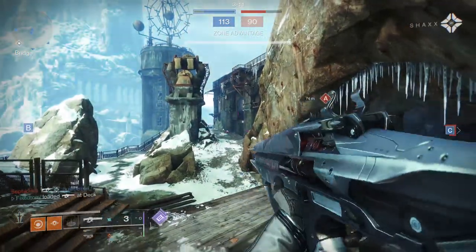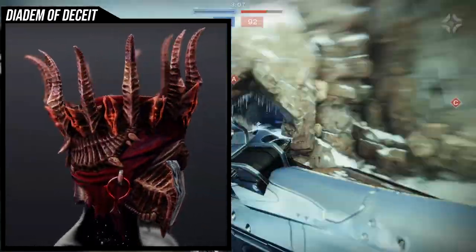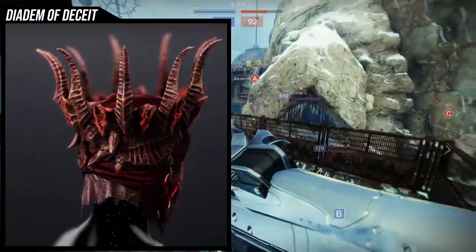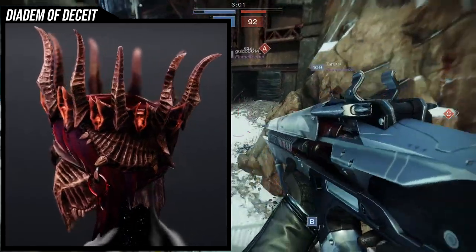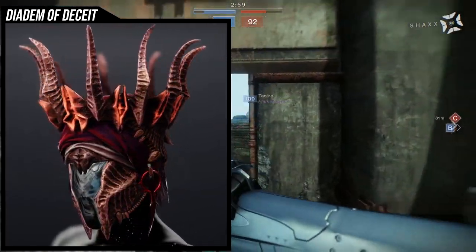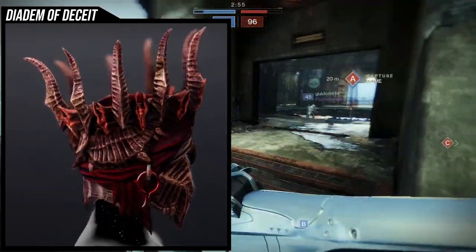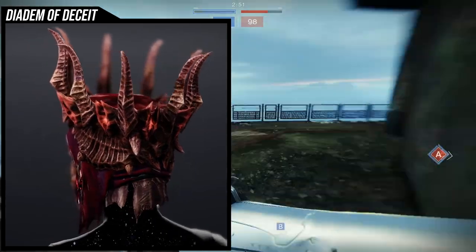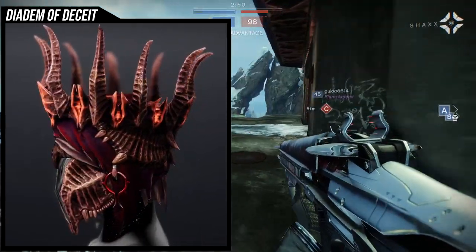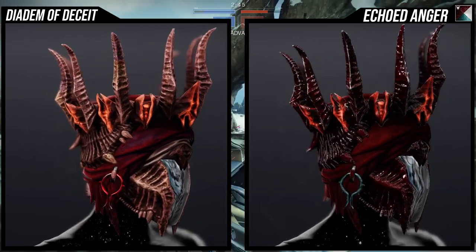Crown of Tempest has three ornaments total. The second ornament is Diadem of Deceit — a really cool ornament if you want to lean into the Hive theme, because it obviously looks very Hive. The only negative is that the glow on the crown does not change color — it's always orange.